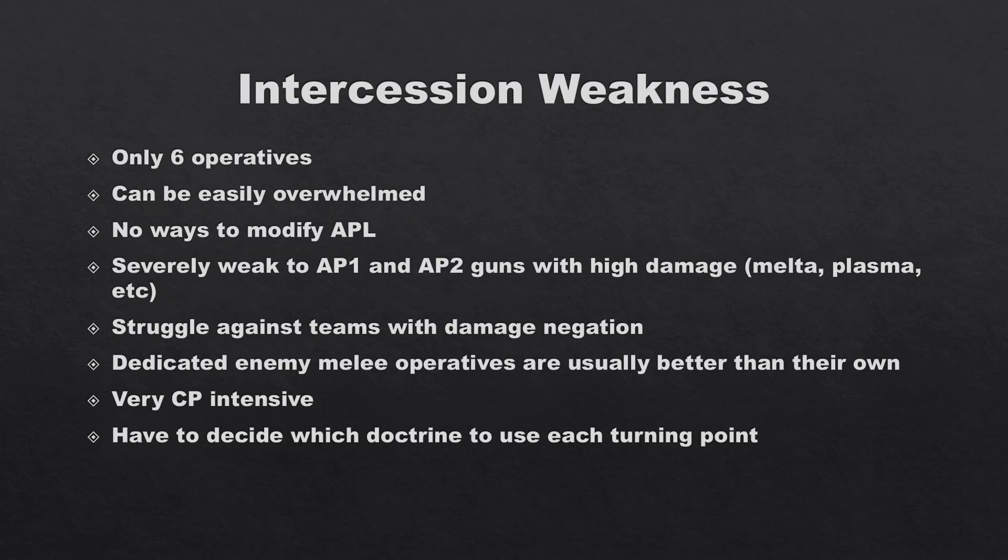For their weaknesses: they are only six operatives, and with the missions we have — many featuring six objectives on open boards or lots of splitting on Into the Dark — only having six bodies can only go so far. They can be easily overwhelmed, especially if outnumbered heavily. Because they're only six, they have no ways to modify their own APL, so they are all capped at three APL and can't perform mission actions for free.